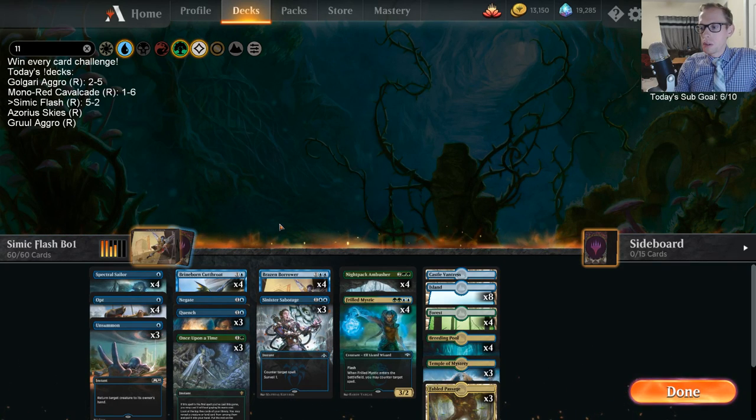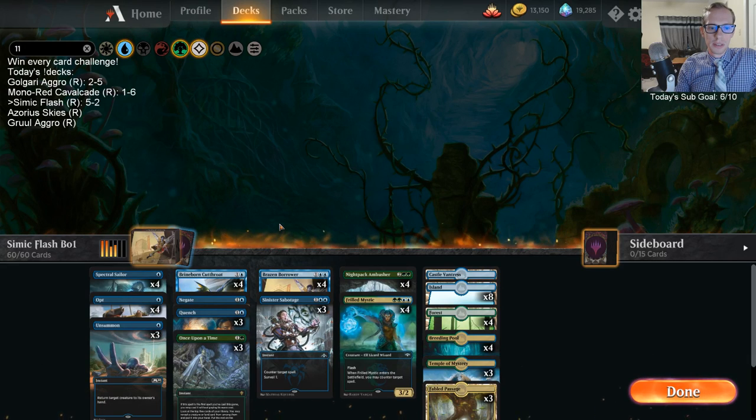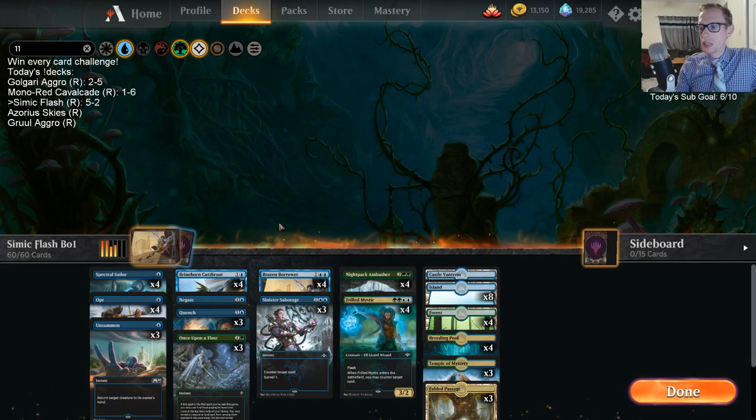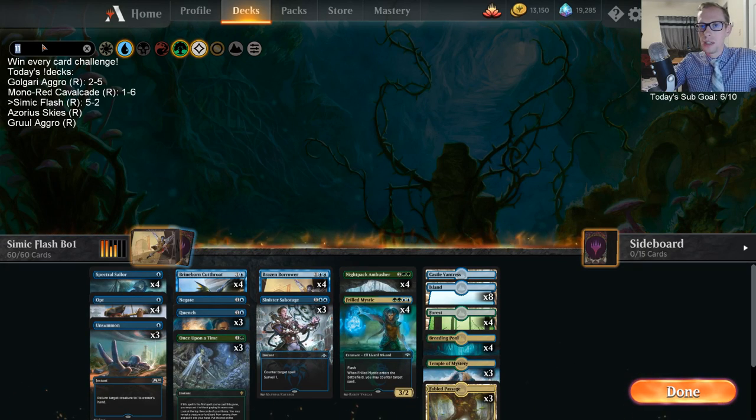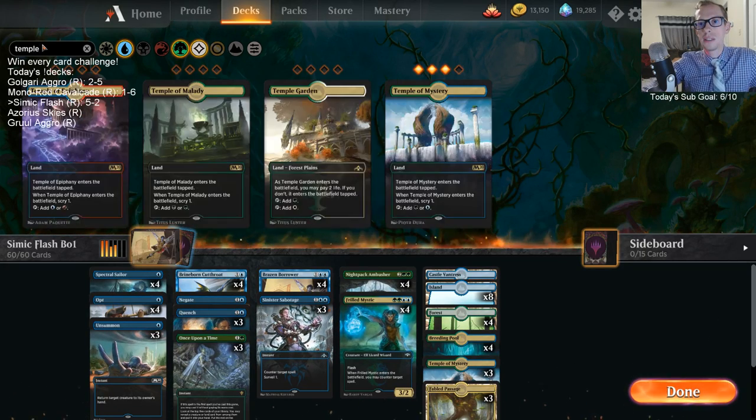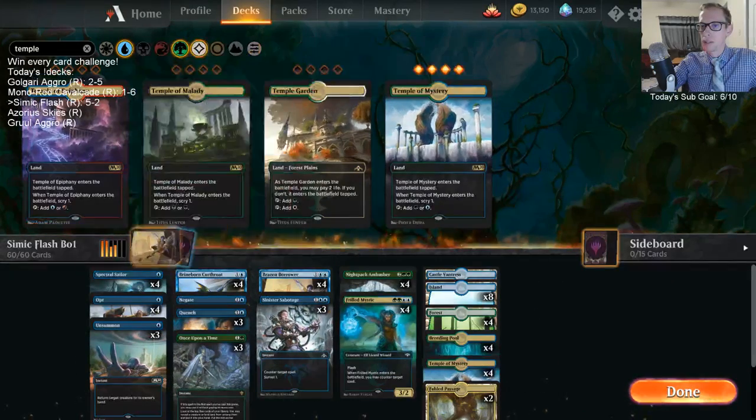I didn't see there weren't four Temples in the deck — I would certainly take out a Passage over a Temple. In this type of deck, Scry is really valuable. We have a few cards that are really important to find — later on you're really looking for Ambusher or Frilled Mystic, sometimes you really want Brazen Borrower or a counterspell to protect where you're at. The Temple is valuable in a deck like this.